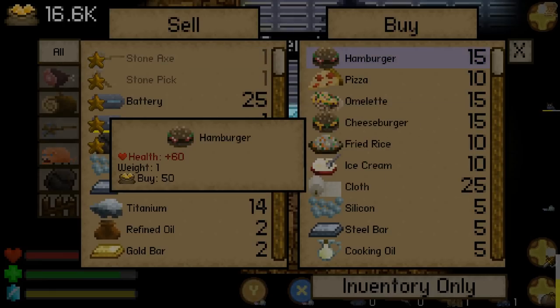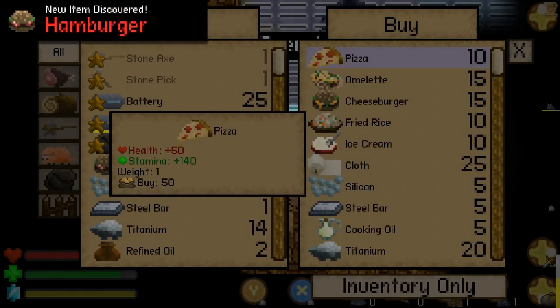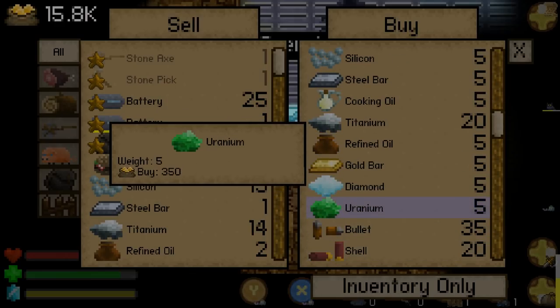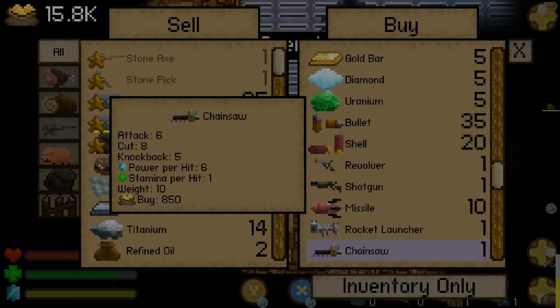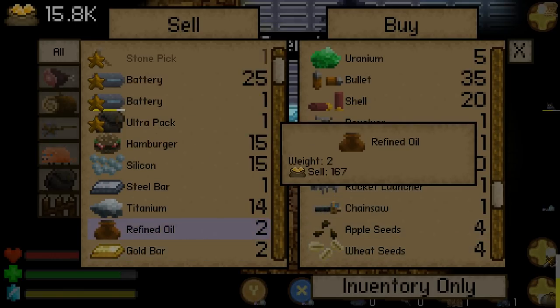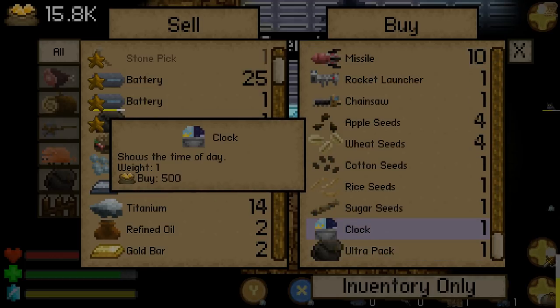Yay burger! Cheap at half the price, let's buy some. Delicious. There's also a shitload of other stuff to buy as well. Finally we can buy uranium. Also cooking oil, and silicon which is always useful - I've been buying quartz all the time. Missiles, oh - rocket launcher! And a bunch of other stuff as well like a clock.